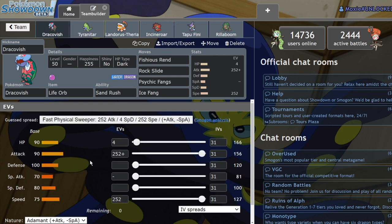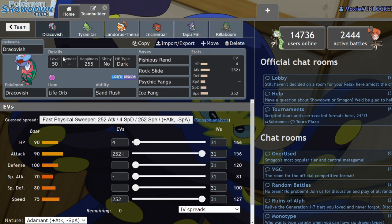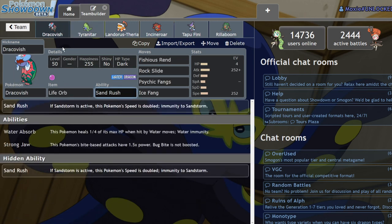With the dynamic speed mechanics recalculating speed tiers mid-turn, you can lead Dracovish and Landorus, go for a Fishious Rend while your opponent thinks their Scarfer outspeeds, and then switch in Tyranitar to double your speed and score a free KO. This thing is nasty — it's going to be so fun to use. I think this might be the first team I build in the next format. Dracovish Sand offense is going to be gross.